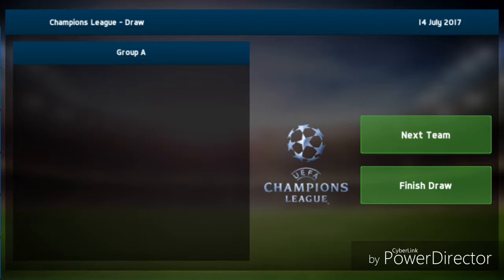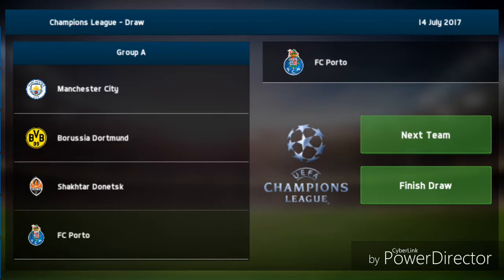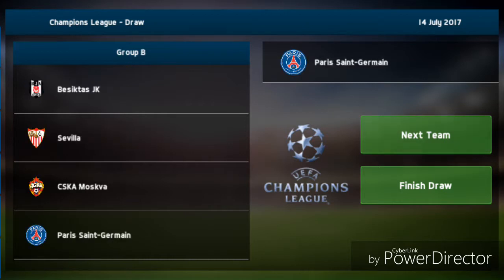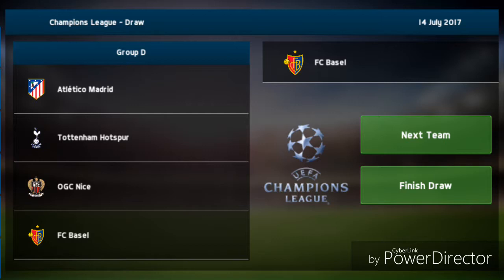They actually do the Champions League draw in front of you. In Group A is Manchester City, Borussia Dortmund, Shakhtar Donetsk, and FC Porto. In Group B we have Sevilla, Paris Saint-Germain, and some other teams. Manchester United, AS Roma, Spartak, and Napoli in Group C. And in Group D we have Atletico Madrid, Tottenham, Nice, and Basel.